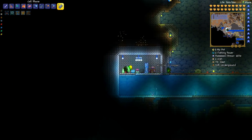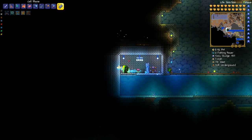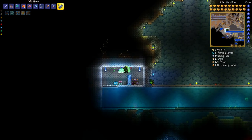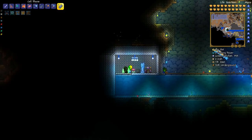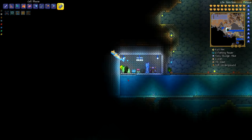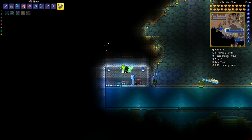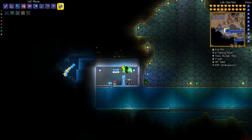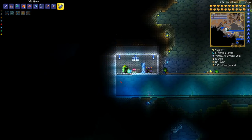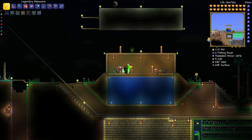The next area is my snow biome fishing farm. To create a snow biome you need at least 300 snow, ice blocks, or bricks - you can hear the music change and see the water color change into a snow biome. I made it down here underground so it's nice and convenient and close to the other fishing farm, since frost minnows can be caught at any level. Same thing with the chest here - I have bait and potions inside.